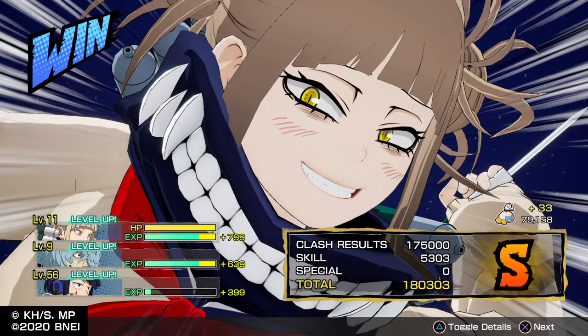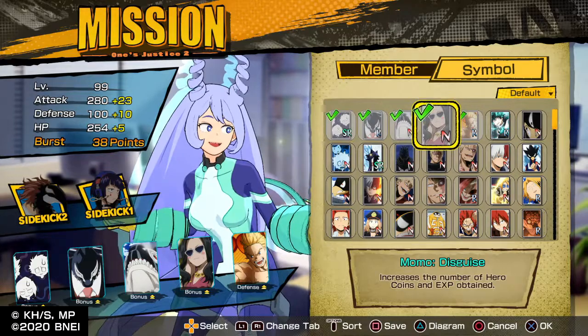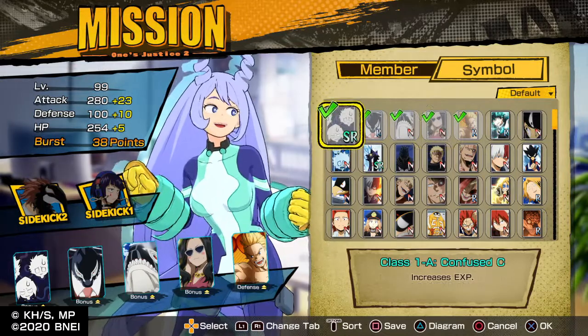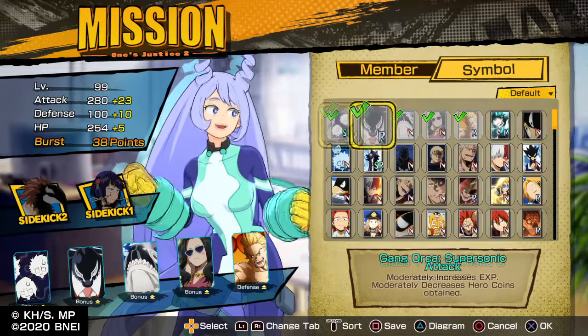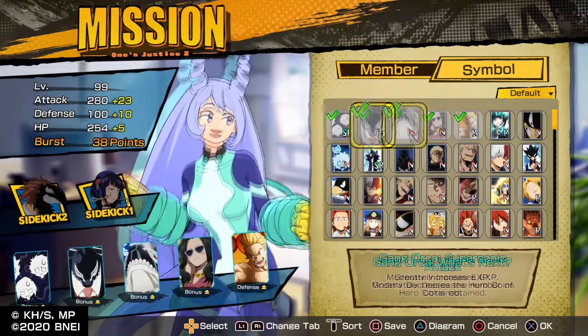Once you unlock Magician, the symbols you need for this mission are as follows: Momo Disguise, which increases the amount of Hero Coins and EXP gained, and you can get that from Requests from Bakugou. Class 1A Confuse C, which increases EXP — that can be obtained through the mission A Riot Breaks Out. Gang Orca Supersonic Attack, which moderately increases EXP, can be obtained through the mission Entertainer.